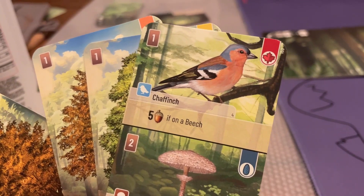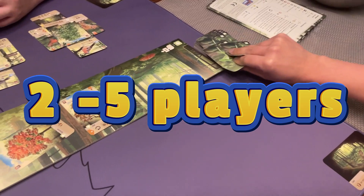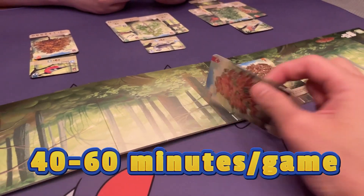Forest Subfall is a board game from 2 to 5 players that can be played in about 40 to 60 minutes per game. The game rules are pretty straightforward, and there's not a lot of reading either.